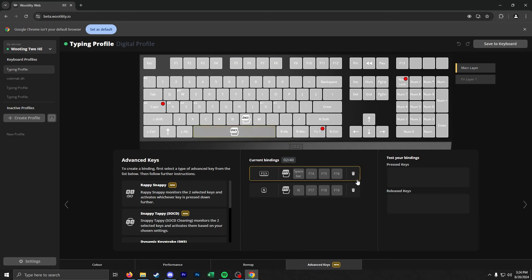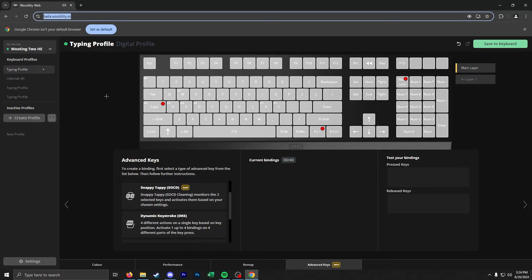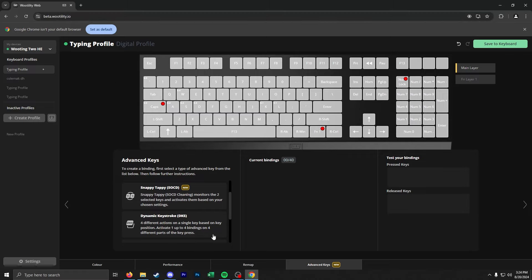I already have these binds so I'm just going to delete them quickly. First we're going to do a standard jump throw, and then after that I'll show you how to do a W jump throw, because those are useful for things like Mirage window smokes or Ancient house smokes from T spawn. So first, make sure you're on beta.butility.io.